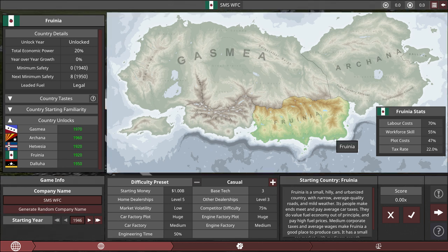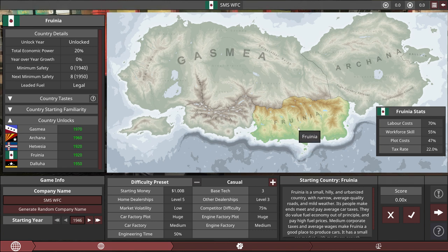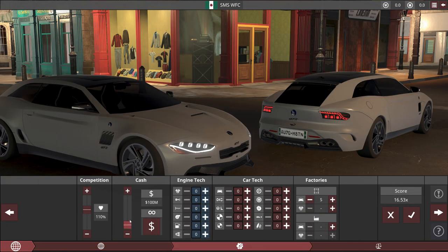Now to set this up with the 20 times multiplier, I thought about doing zero cash, but with the low volume we're looking at, that's going to be too difficult to get going. So in Fruinia, go to insane. 50 million should be enough.